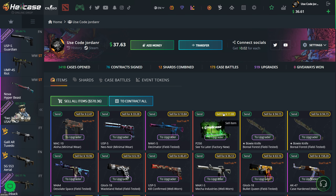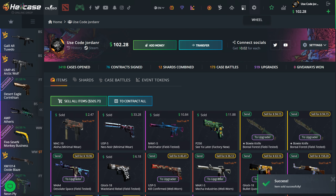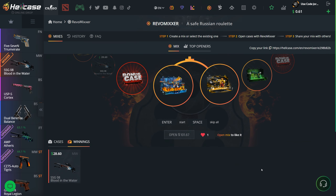Yeah, I knew we were going to lose there — $6 from $29, absolutely terrible. I probably shouldn't have opened that again. Let's do the most expensive event case, $40. Last time it was on sale, so maybe now the odds are slightly better. I really would have taken that Marble Fade, but instead we get an M4A4 Desolate Space — that is not good at all.